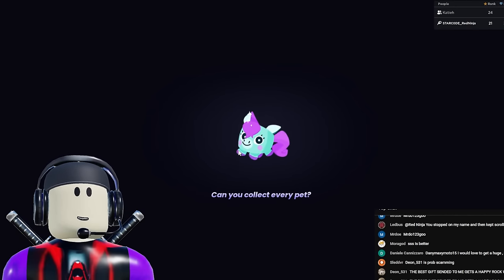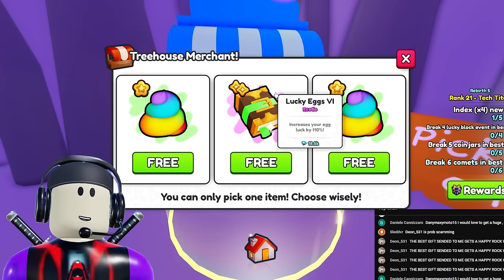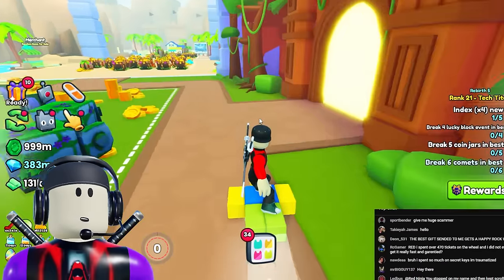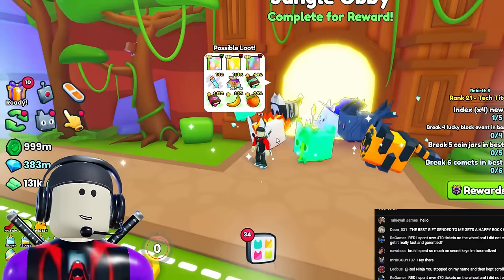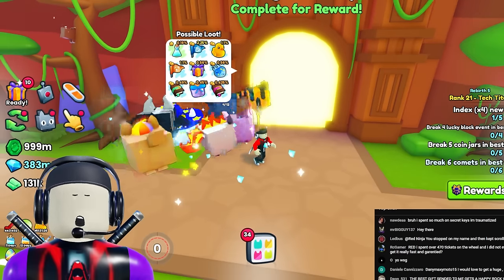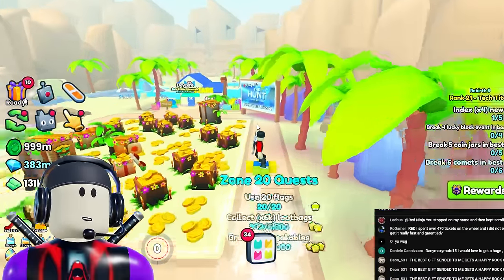I'm not a big fan of the secret key locations because most of the time you get nothing - like getting a lucky egg six for 18,000 gems, meaning you technically just lost money. The jungle obby is a good mini game but it takes about a minute to complete and you have to wait an hour for it to come back. If you're trying to grind out a free huge pet, the obbies are not the best way - it's just going to take too long.